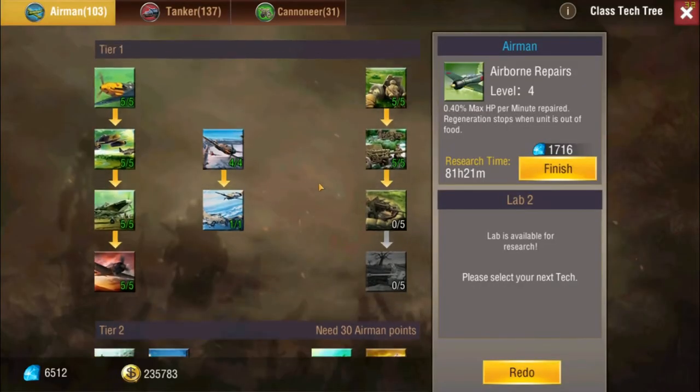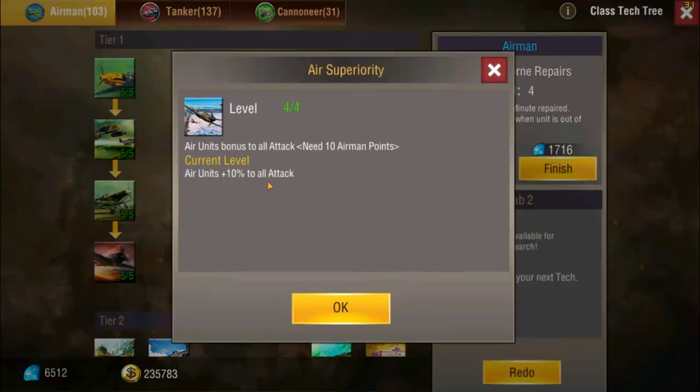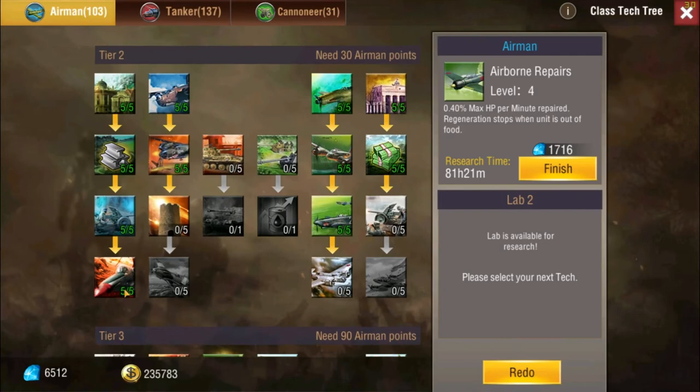We're running Airmen here, and no other techs give Avros any bonuses. Starting off you get plus 10 percent air unit attack to all attack, which is very great. You also get plus 20 speed, which is a must-have — these Avros are medium speed but they lag behind quite a bit, so having this is pretty awesome to speed them up.